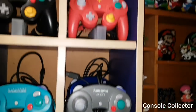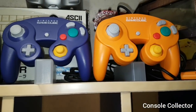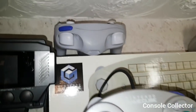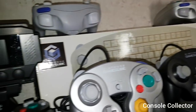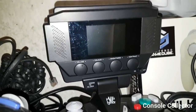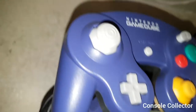At the top here we have the Resident Evil 4 chainsaw controller, the standard Spice Orange controller, standard Indigo, Jet Black, Platinum. In the back there we have the Grey WaveBird, the Platinum WaveBird, then the official GameCube keyboard controller. Here's my only third-party GameCube controller, which is the Hip Gear controller with the built-in monitor. Here's the LodgeNet Hotel controller, and then finally the Indigo/Clear GameCube controller.